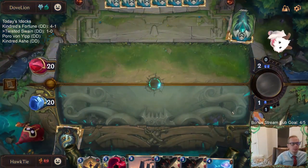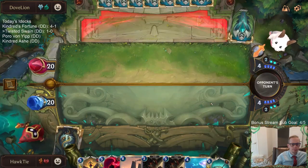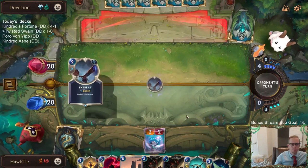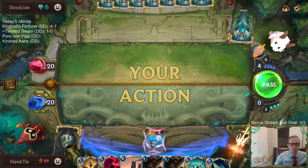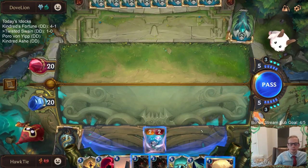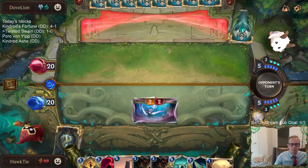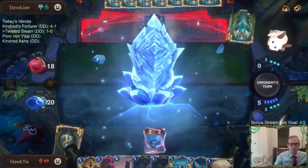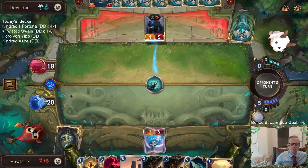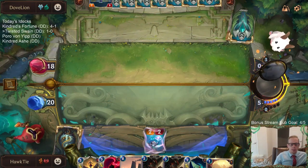Already looks very bad. If I play Crusty Codger and they play Avalanche, I'm basically dead. I'm still basically dead though.